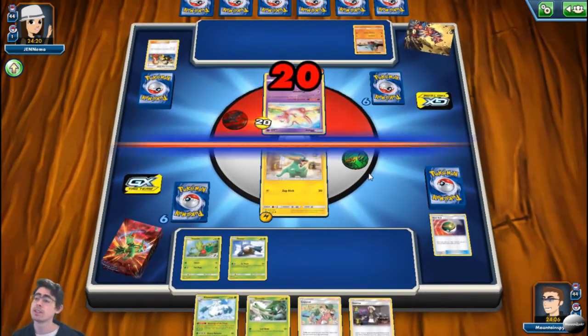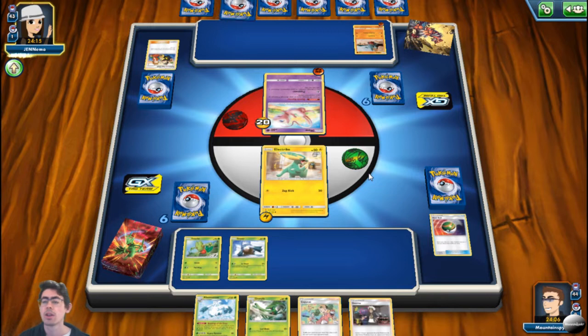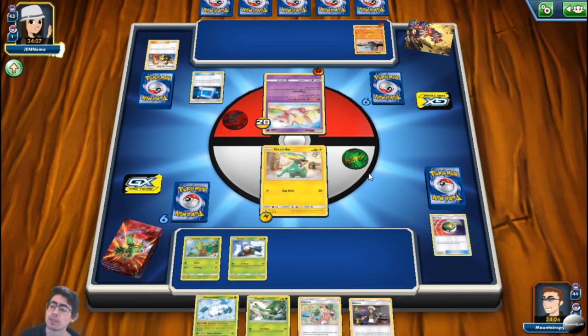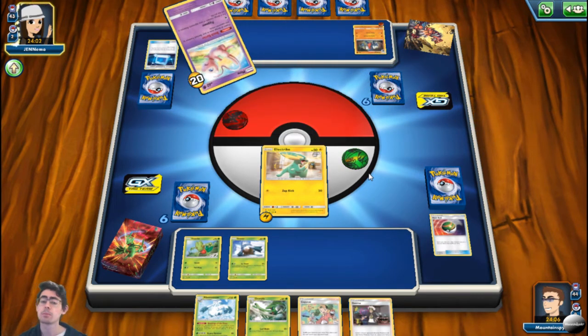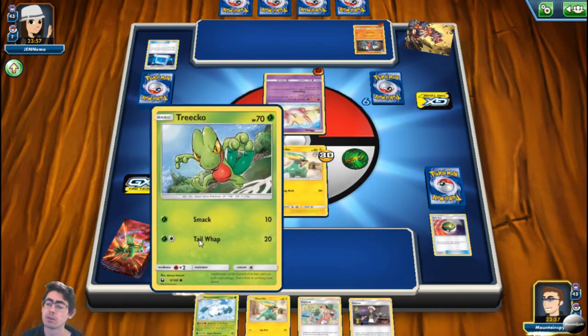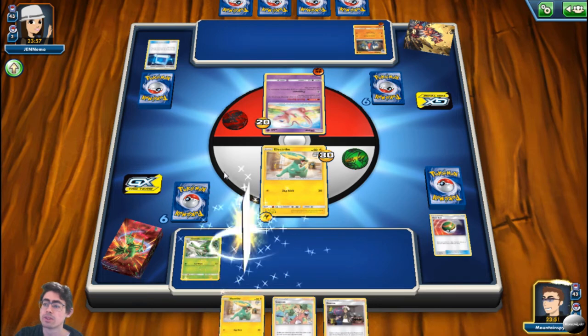One of the big changes is the first turn rule change. When X and Y came out, it changed so you can no longer attack on the first turn. That said, there was still a huge advantage to going first — you got the first energy drop and the first Pokemon evolution. Now, come Sword and Shield, the first turn is getting another nerf: you're going to no longer be able to play any supporter cards on the first turn. This gives a huge advantage to the player who goes second, and you may end up with a lot of first turns where the person essentially just passes.